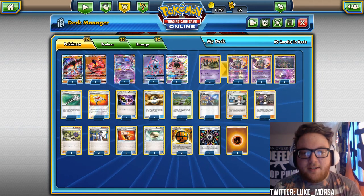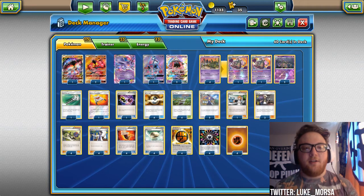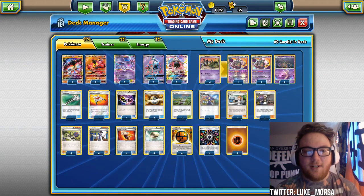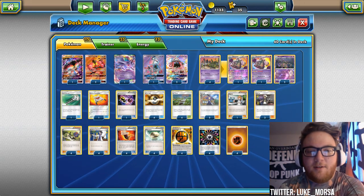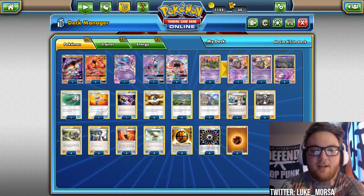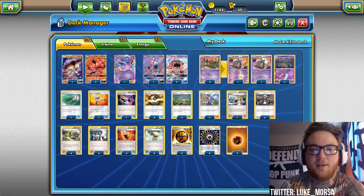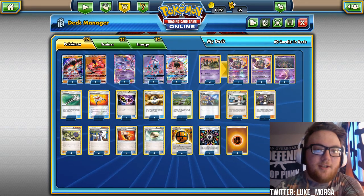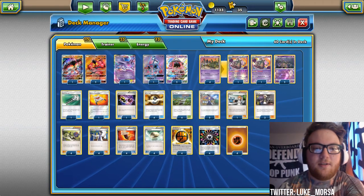I think this archetype is something a lot of competitive players know is going to be viable. The list will change over time — what you see on the screen is a very simple build. It's really similar to Drampagarb, except we took out Double Colorless and Psychic and put in Strong and Fighting energy.